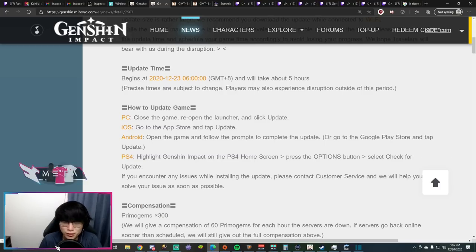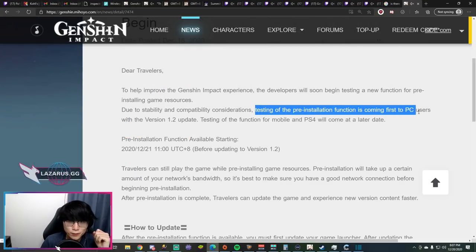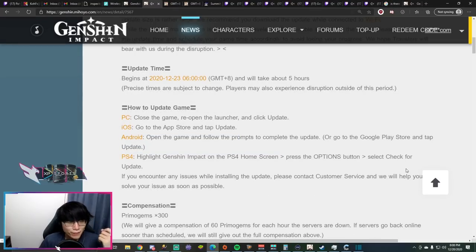PC may be able to pre-download the update starting on the 21st. It says in the previous miHoYo post that testing of the pre-installation function is coming first to PC users, with the version 1.2 pre-installation function available starting December 21st 11am UTC+8. Regardless of platform, try to update before servers go live, because for 1.0 and 1.1 if you did not pre-download, you were bottlenecked to a very slow download speed — don't be one of the people who had to wait hours.